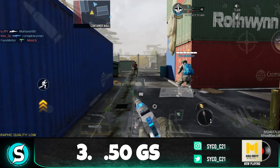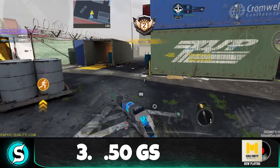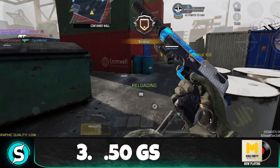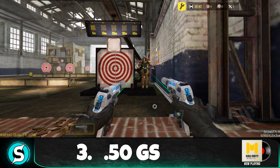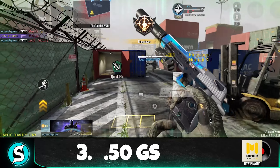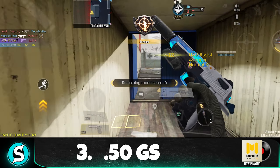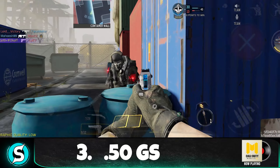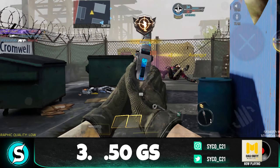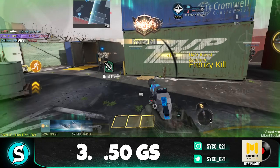At number 3 we have the Deagle, or the 0.50 GS. The 0.50 GS was fair until they added the akimbo perk for it — that was arguably one of the worst things in the game, because it was literally better than any shotgun. You could two-tap someone with akimbo even at medium range, and up close it had no match. I actually like the Deagle as a skillful weapon without akimbo — it's a two-shot to the body at medium range and a one-shot up close within 10 meters. Now the akimbo is nerfed so heavily you can barely land a shot hipfiring, but the default Deagle is still one of the most solid choices in the game.